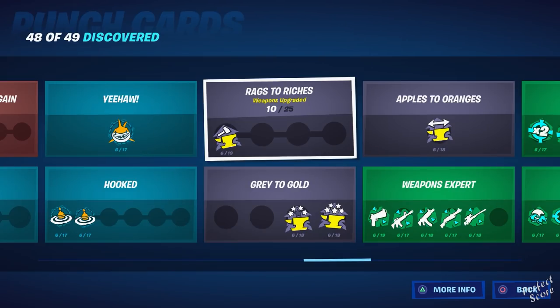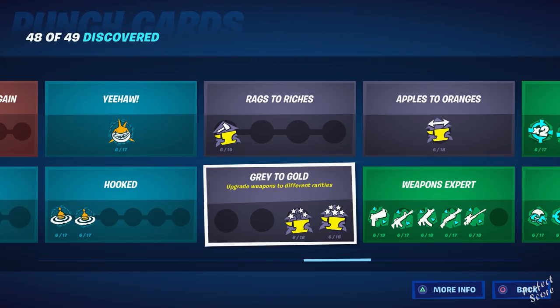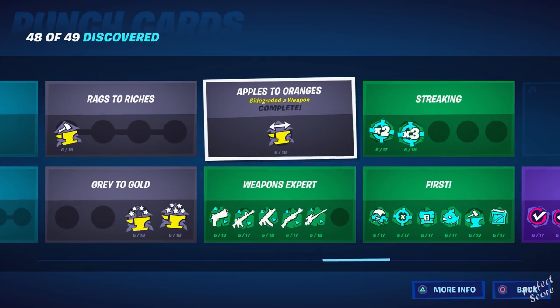Rags to Riches is upgrading weapons — just upgrade a whole bunch and you'll be good. For Grey to Gold, you need to upgrade weapons to different rarities. My recommendation is to farm enough materials, grab a grey weapon, and then upgrade it through green, blue, purple, and gold. Apples to Oranges requires you to sidegrade a weapon — at this point in the game I think you can only do that with sniper rifles, turning a hunting rifle into a bolt shot.